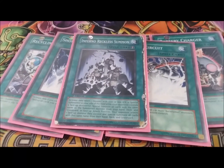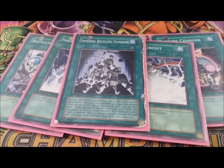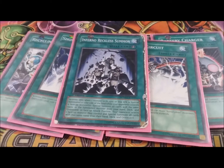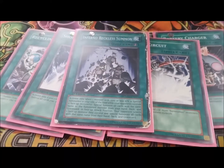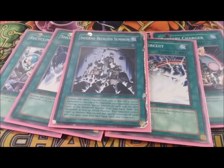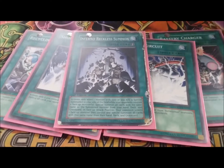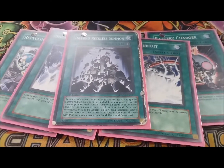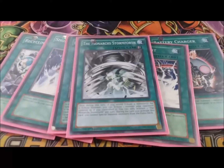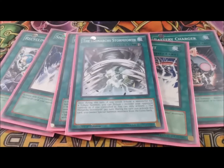One Infernal Reckless Summon: when a monster you control with 500 or less attack is special summoned and your opponent controls a face-up monster, you can special summon the rest of the copies from your deck. So pretty much with your Double A you can just OTK your opponent if you have a Short Circuit in your hand.